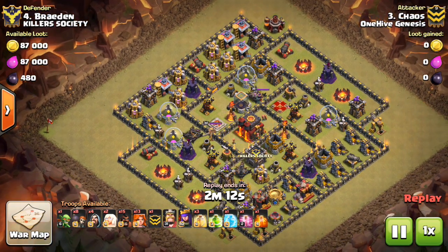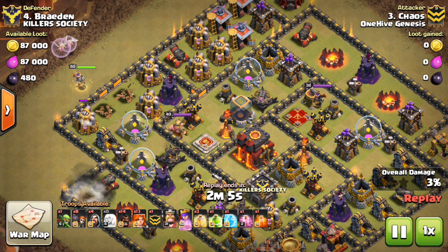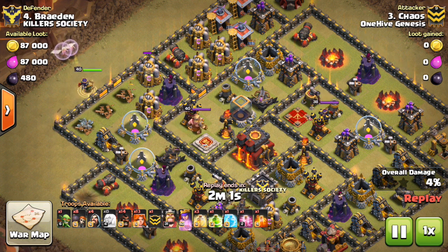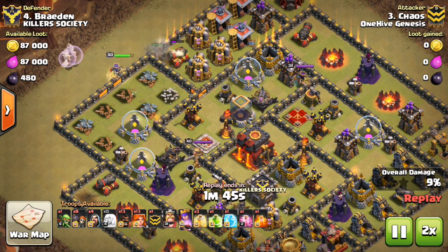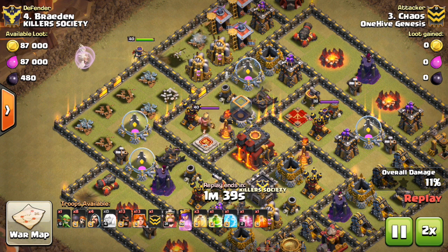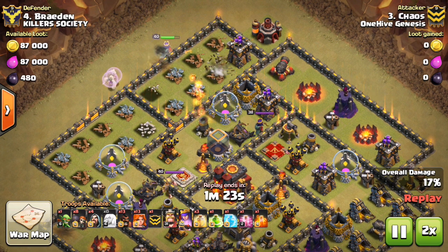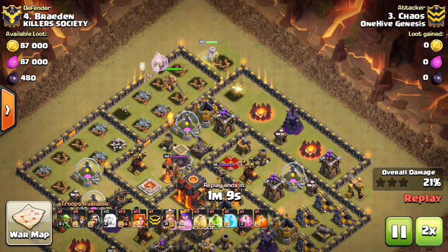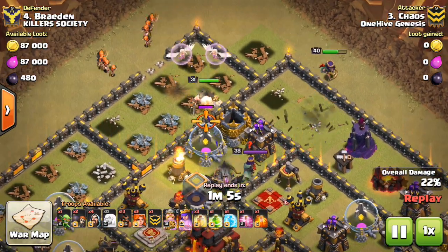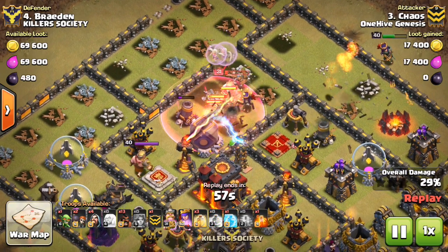Let's go ahead and take a look at the attack and wrap this up. Here we go with Chaos's attack. You can see the troops he brought. Because he didn't bring Quakes, he was able to bring a few Dark Spells — including Poison to help with CC troops and heroes, and also a Haste spell, which is going to move these Valks through even quicker. He also used a Hog on the Cannon like I did, which really helped the Queen not take as much damage — maybe not needed because he has a level 40 Queen, but it was a nice touch. The Queen keeps moving forward, taking on point defense one at a time, not taking a whole lot of damage. As the Queen makes her way around, her job is pretty much done — he pops her ability and lets her take out some more things. The Healers go onto the King and the Valks.